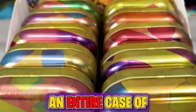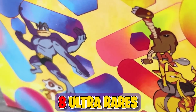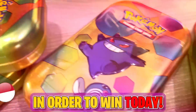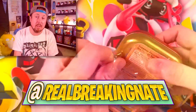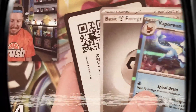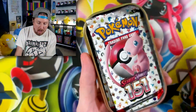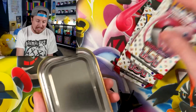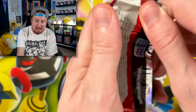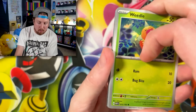Today we are opening up an entire case of Pokémon 151 Minitins and we have to pull at least 8 Ultra Rares in order to win today. A couple of days ago I opened up the Pokémon 151 Ultra Premium Collection Box and pulled a total of 7 Ultra Rares. I want to see if we can get more pulls from Minitins than an Ultra Premium Collection Box, so we need a total of 8 today.